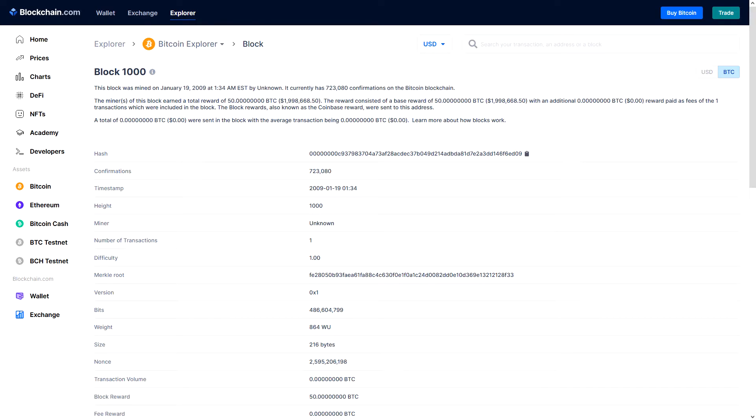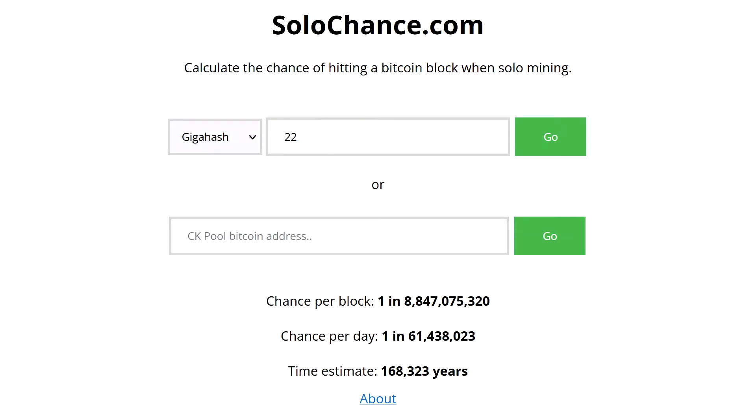As you can see on block 1000, the difficulty was 1. On block 50,000, the difficulty was 6.09.